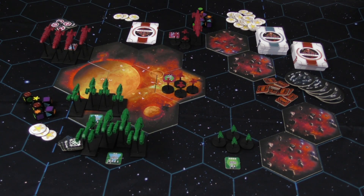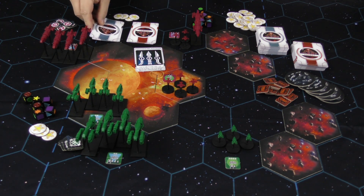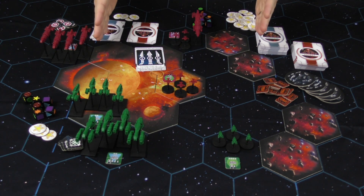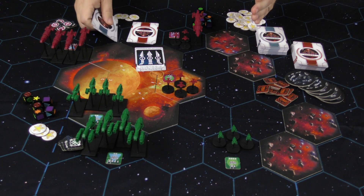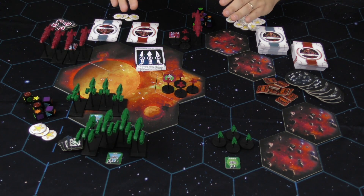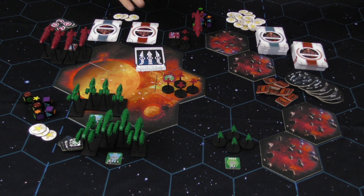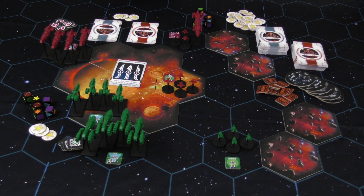Let's say it's the Commonwealth's turn against the Confederation, and we play Coordinated Advance. This card lets me order two units in the middle of the battlefield, plus one unit on each side of the field if I have them there. For this example we're ordering two units in the middle and one on this side, and we'll carry out movement first, then combat.